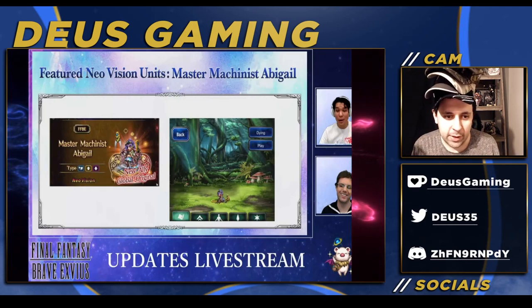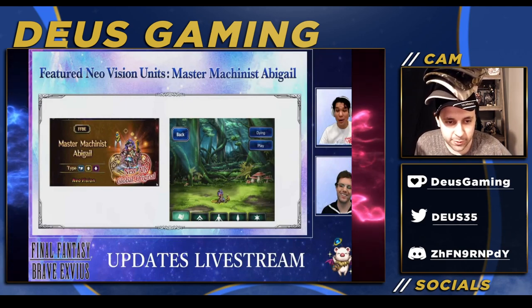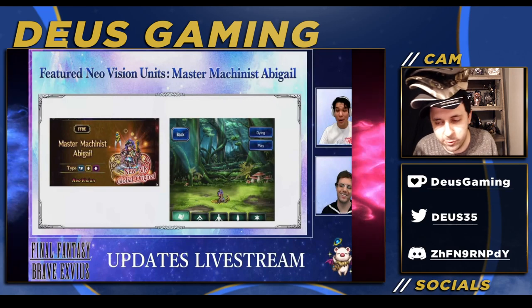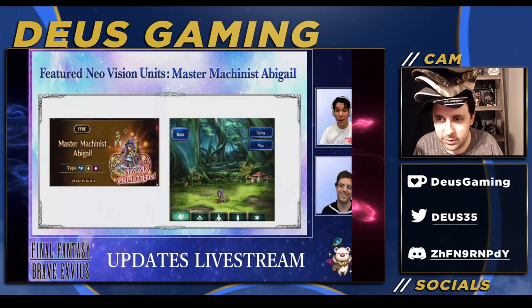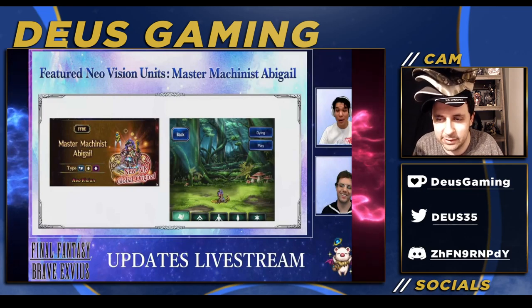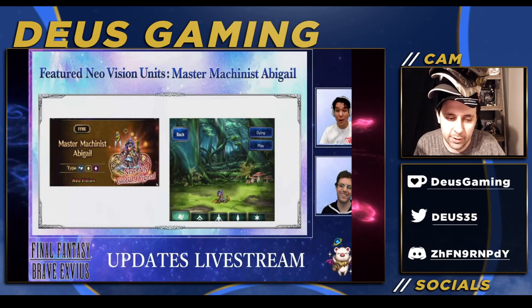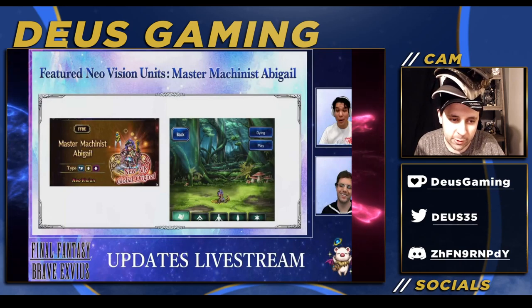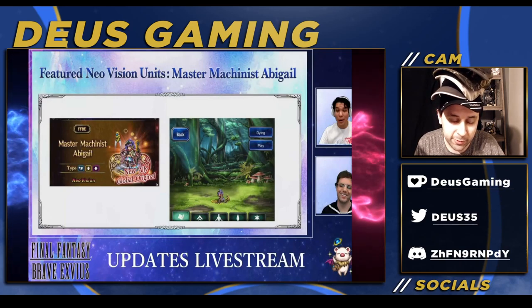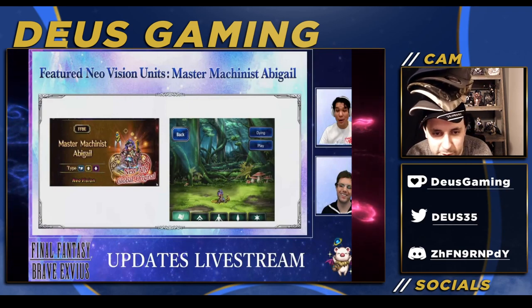We have a SOB, unfortunately, SLB magic tank — a global original character. This is a completely new character, no more reskins, no more of the stuff we've already seen. Sometimes it's nice to see something original. So we have a magic tank, and also a debuffer, and also a buffer — all pretty interesting things here.